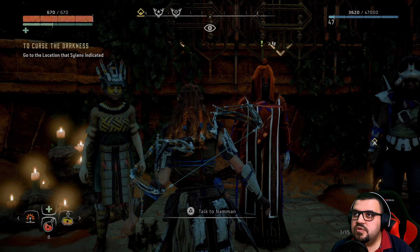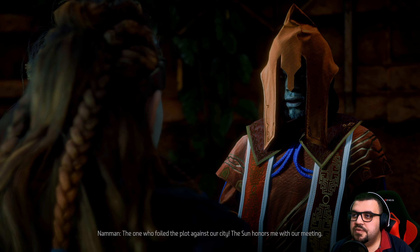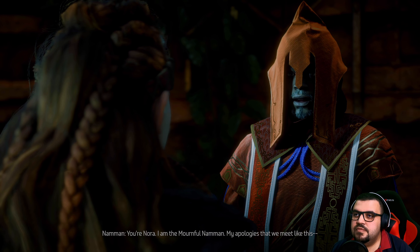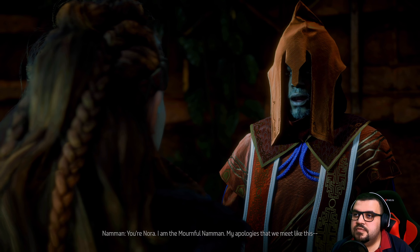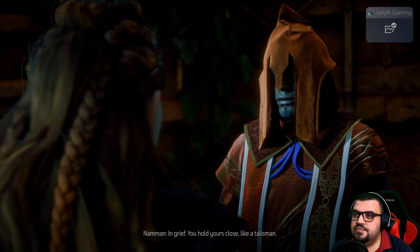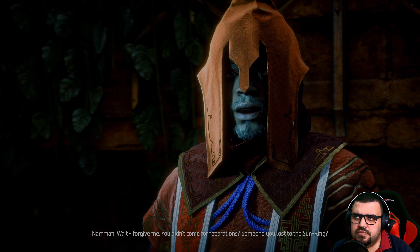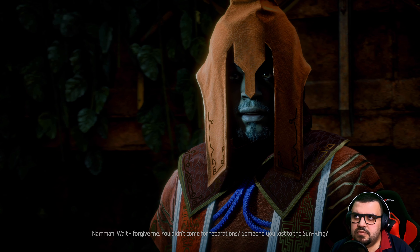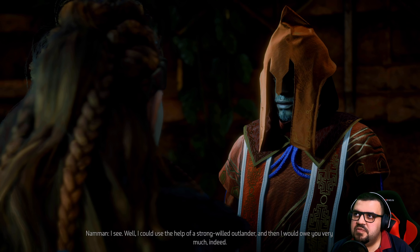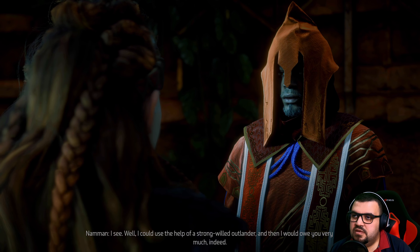Let's see what this guy has to offer. He's called the Mournful Naman. He says: 'You're Nora — the one who foiled the plot against our city. The sun honors me with our meeting.' He's grieving, and he could use the help of a strong-willed outlander, and would owe me very much indeed.